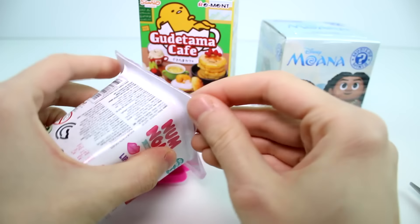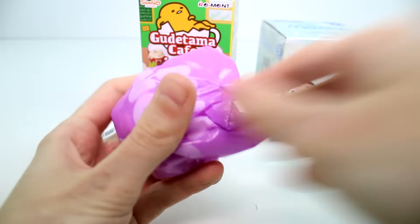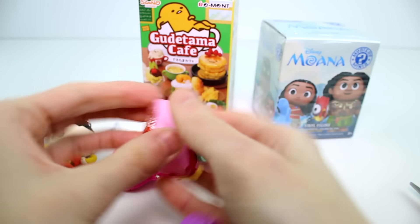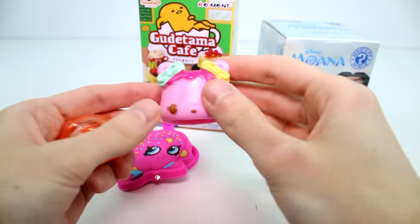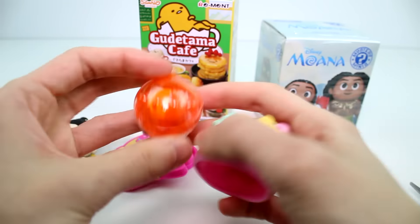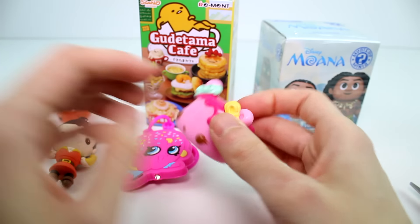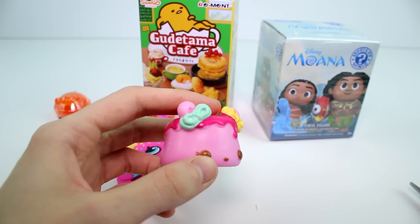Let's go ahead and open the Nom Noms Series 3.1. I think I might have gotten everyone from Wave 1, honestly. I don't remember this one's name. She's a cute little marshmallow, it looks like. And then we have this one. This one might be the Pina Colada. And this one is Strawberry Mallow.